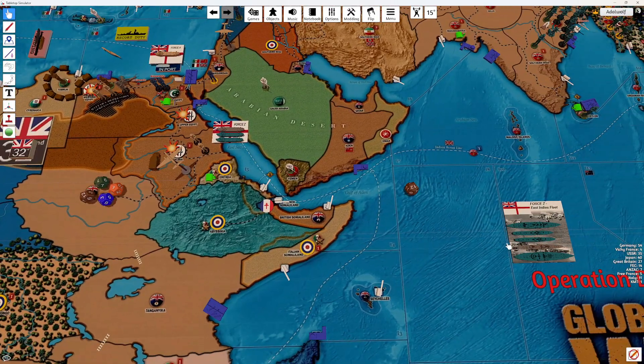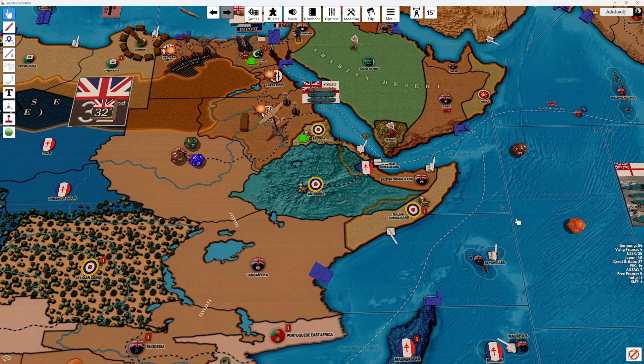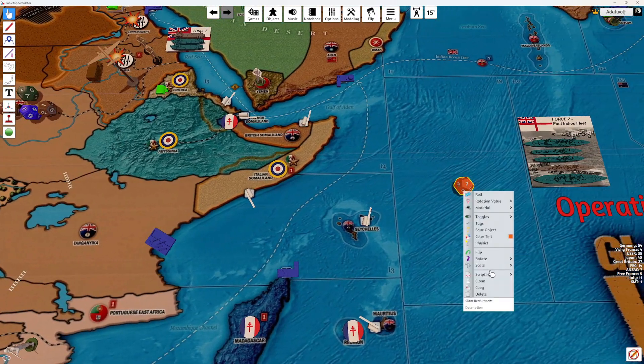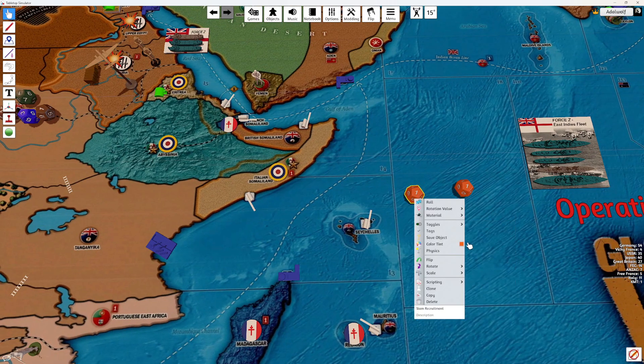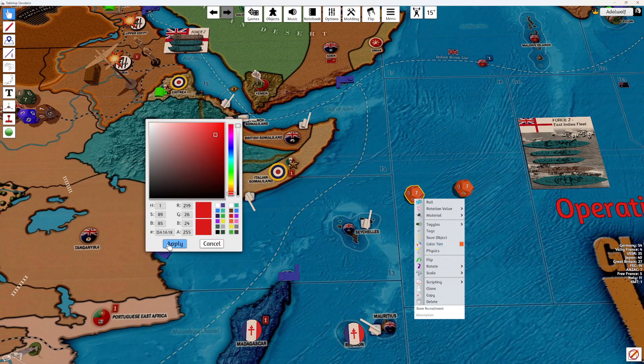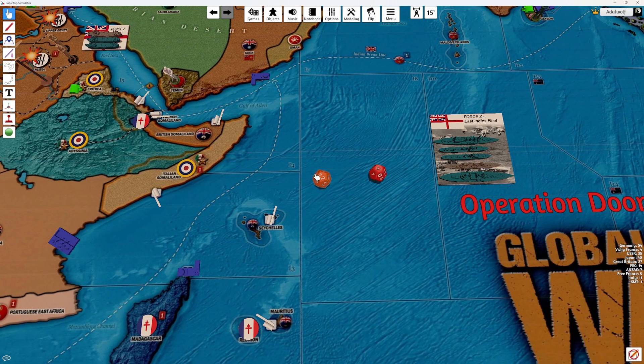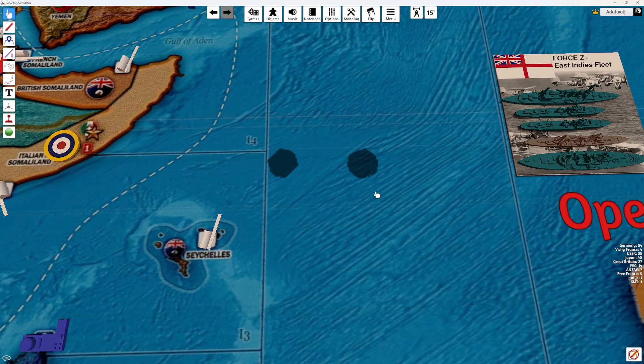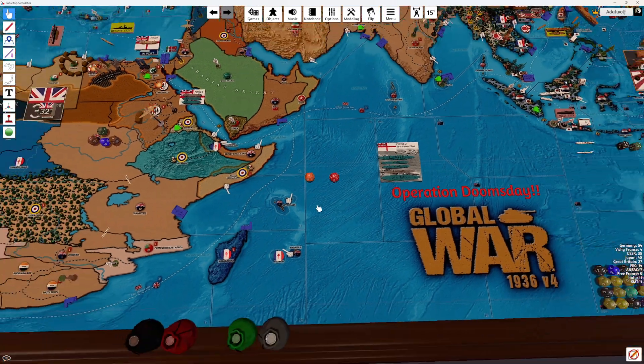We do have two guys landing, so we've got a battleship and a heavy cruiser — hopefully that will be enough. Ships are always shown in red, heavy cruiser's in orange. First strikes are off bombardments, and both miss. Oh jeez.